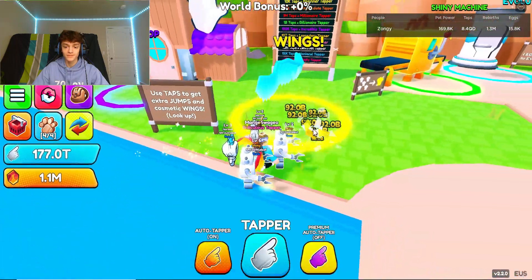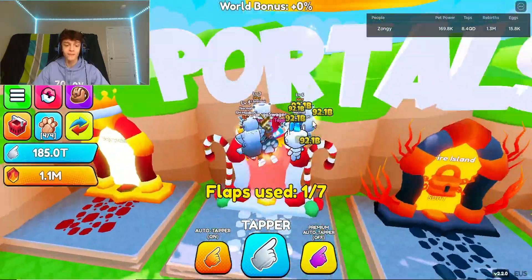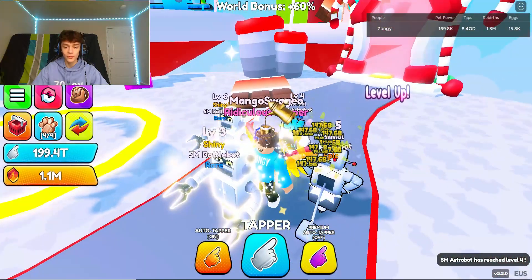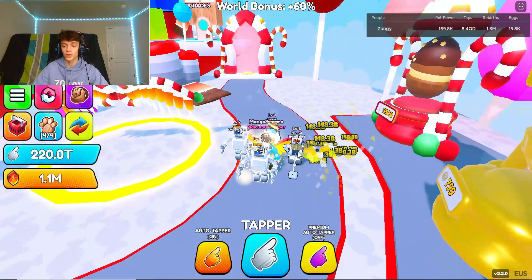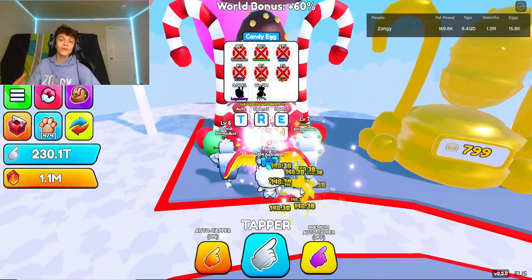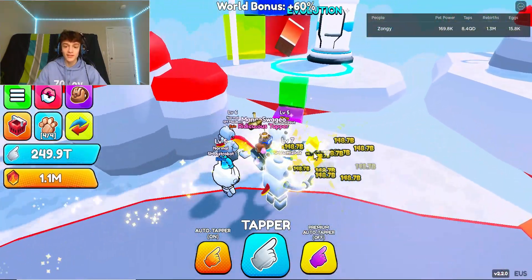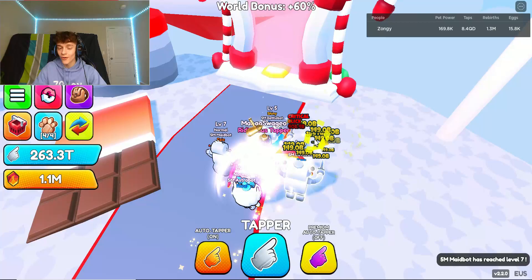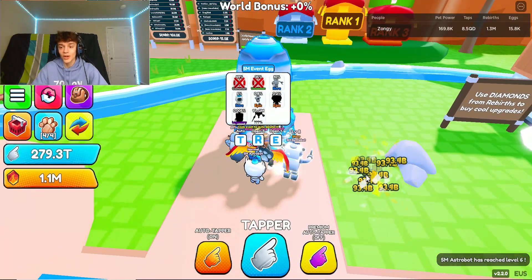We need to get to the next islands, but we need 500 trillion to get there, so let's just tap here for a bit. We have decent pets right now. The world boost is plus 60 which is actually pretty good. I opened this egg overnight and still didn't get any good pets or the legendary. There's a crafting machine for evolutions but the chances of getting anything are near zero.